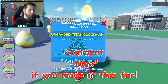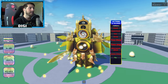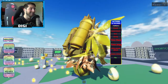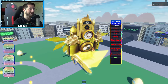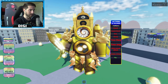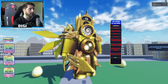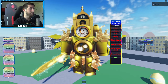If you've been lucky enough to have all those badges then congratulations — you've got upgraded titan clock man! Look at the details, those are the valkyrie wings, so awesome. He has punch, sword slash, sword spasm, kick — and you can unequip the sword too.